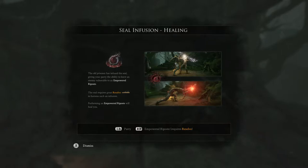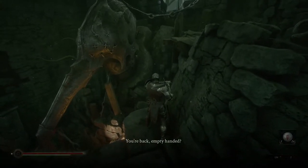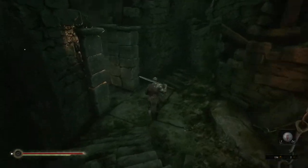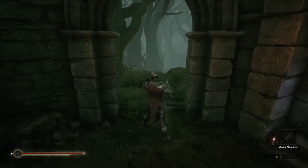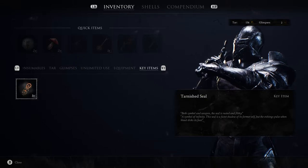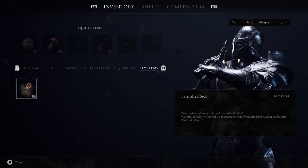Seal requires great resolve to harness such an infusion. Performing an empowered riposte will heal you. If I have resolve, I can do a better attack after the parry. We're supposed to return with the glands that are somewhere in some temples. Can only talk to that person once. Both symbol and weapon, the seal is rusted and filthy - a symbol of infinity, a faint shadow of its former self, but the etchings pull when blood sticks its face.